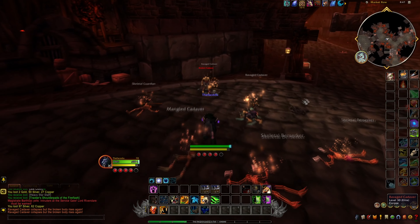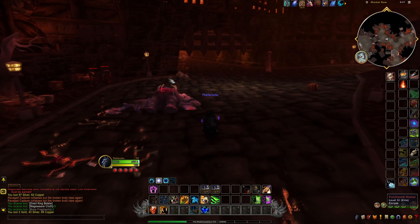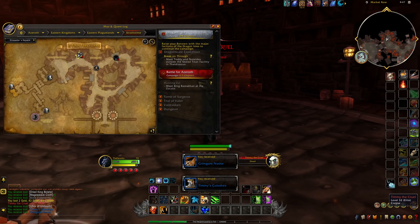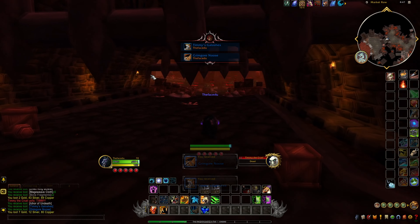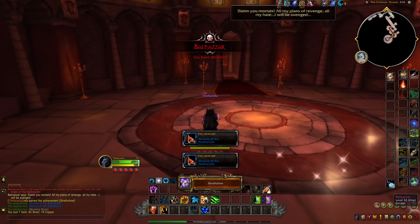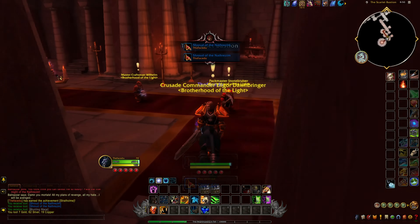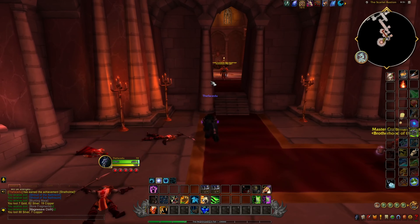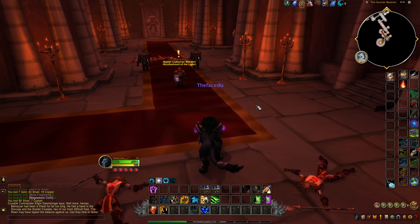Once we clear out this area, the only path forward will be to the Hearthsinger Forresten. He will sometimes be found in a different spot. For the first real boss we head up here. He's not integral to the actual achievement. There's also the postman you can take care of as a bonus. The Unforgiven is the first proper boss here. Then we can make a full circle to clear out all the others. You can interact with the posts for achievements and loot.